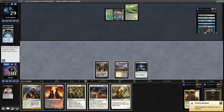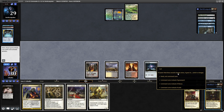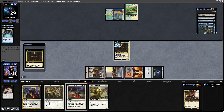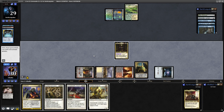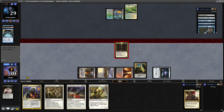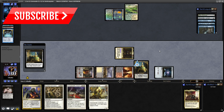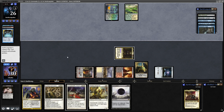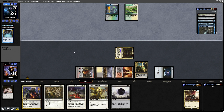A Dragon Skull Summit into Queen Marchesa is the way to go here. She comes down, gives us the monarchy, and we've got haste. Don't think we'll see much haste from Leovold — might be a Lightning Greaves in the deck — but we'll start pecking away at our opponent and drawing cards. The more removal we can get for Leovold the better.